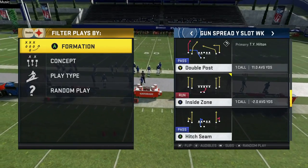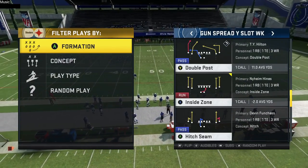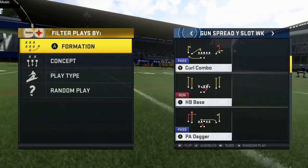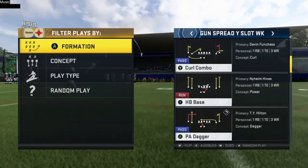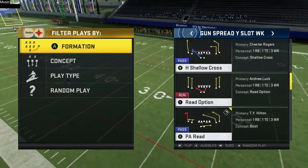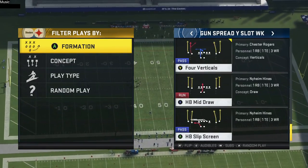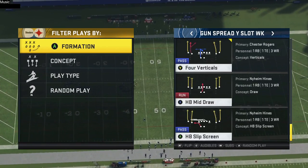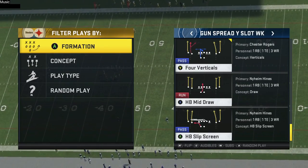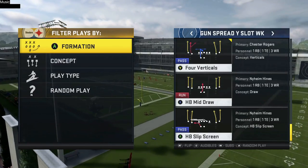First and foremost, your bread and butter when you talk about the run game is going to be inside zone. We already know what time it is with inside zone, so no need to break it down. You also have a nice accent with the HB base, and you have some read option action if you have a fast enough quarterback.